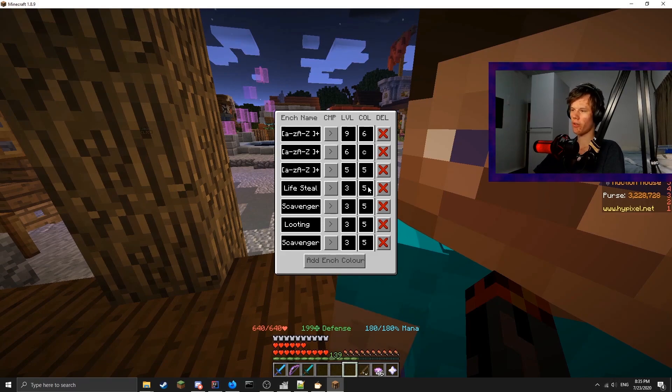And then any lifesteal that's greater than 3, scavenger, looting, etc. - because obviously the maximum for these things is 3 - they get changed to purple as well. So this is the basic default values. Of course, you can define your own.